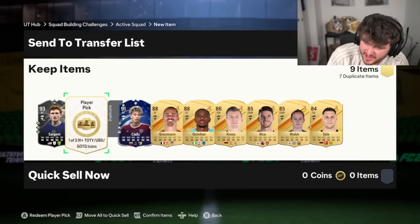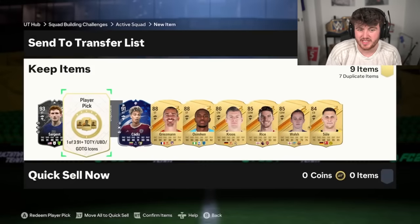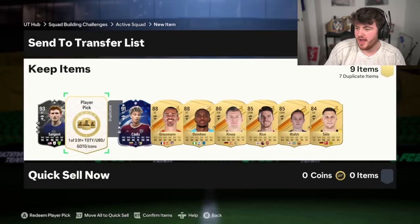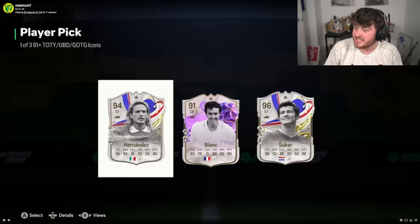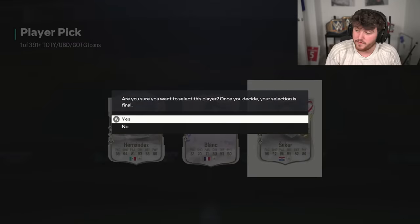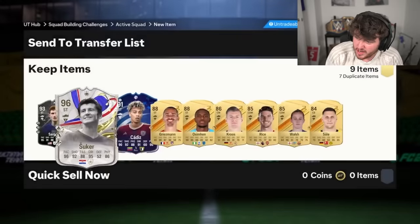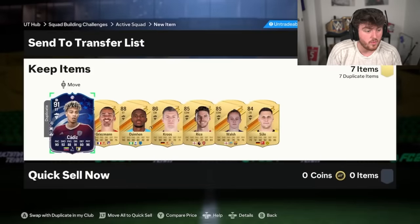Mr. Wizard's icon pick next. He's a massive Norwich fan, so he's buzzing about the Sargent SBC — I think that's really cool, I like EA giving out SPCs to different players like that. And we get ourselves Davosuka or Hernandez. I think Hernandez is good — five-star, five-star. Davosuka is 96-rated as well, and can still get an upgrade, I believe. So it could have been worse.